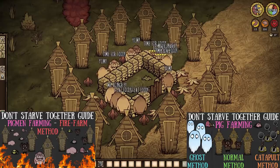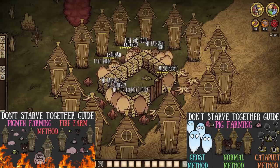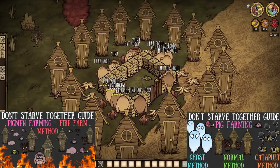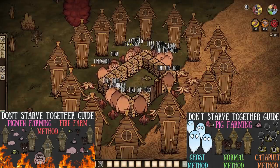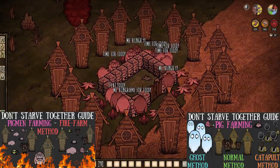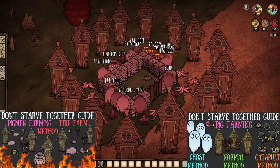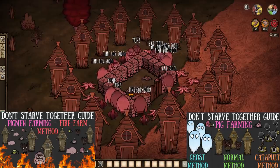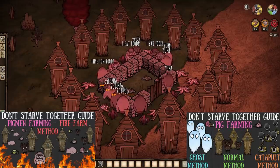How about pigmen? Sure, and it's actually way easier than you might think too. Set up your pig farm as you normally would in most cases, but simply surround your bait pen with anemones. Then, knowing that pigmen stay out during dusk and night when thinking with their stomachs, just sit back and wait for them to drop dead one by one. And a single anemone might even hit two at once if you're lucky.